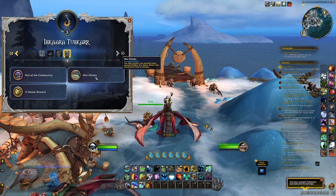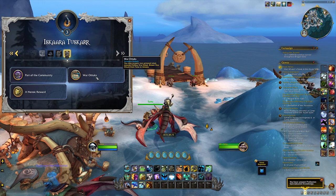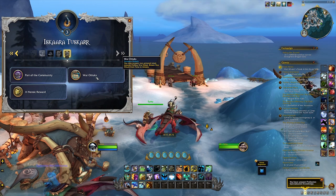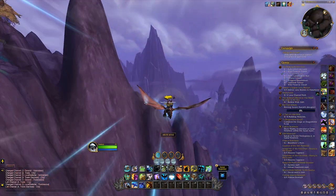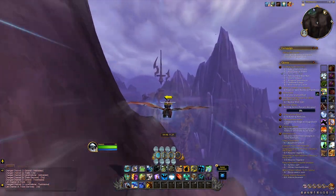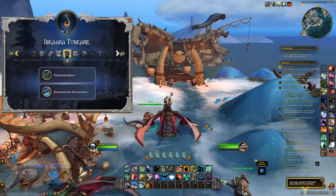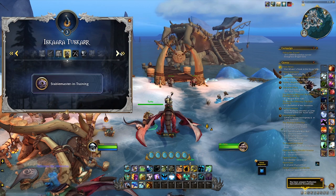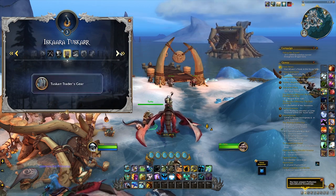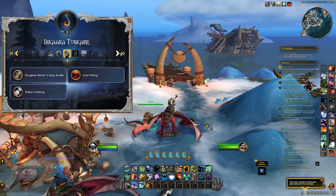Every 2500 reputation you get, you get one point of renown, and renown is going to be available for four different factions. Every one point of renown with a specific faction unlocks specific things you can do in the game, so getting renown is going to be very important throughout the expansion. You can unlock world events, fishing spots, cosmetic items, and mounts like we're going to get here.